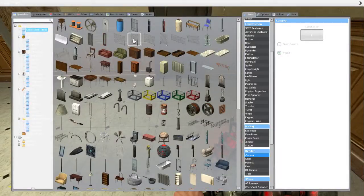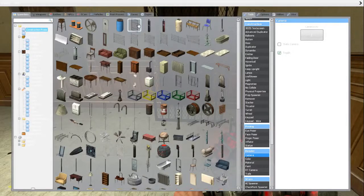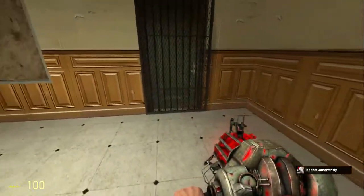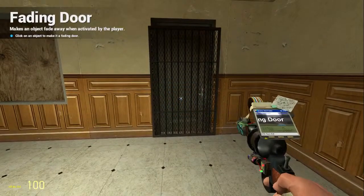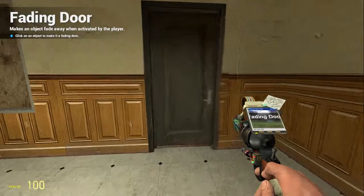If you want to make a base anywhere, you need a prop like this. You got to use that prop, then you have to go ahead and go up to fading door. After you click that, select whatever button you would like for your key. Have everything unchecked, click it, and then if you press that button it will open so you can go through it.